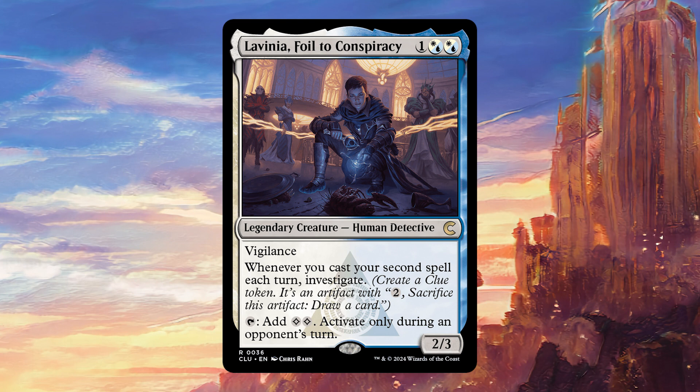For starters, the body is very nice. A 2/3 with Vigilance can be really annoying to deal with early game and can save you a lot of chip damage when people are swinging in with small creatures early on. The fact that you can get in on offense and still protect your life total is really solid, and of course she can provide a bunch of value if your deck is optimized around small spells.